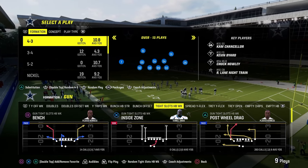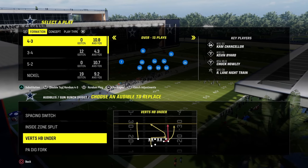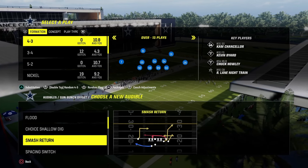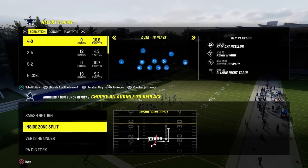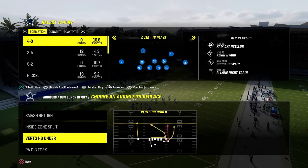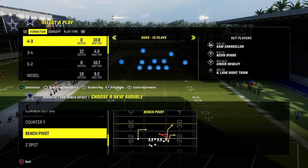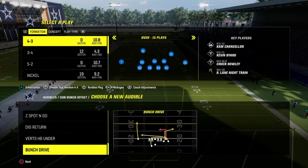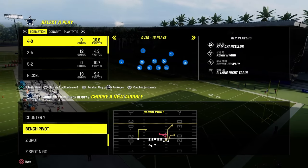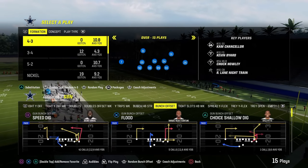That covers tight slots halfback week. In bunch, we have some really underrated plays we can go to consistently. One is Smash Return, another is a quick run audible down, Verticals as a bunch staple every single year, and then whatever else you want. I really like to come out in Z Spot and Go or Speed Dig, so we'll put Z Spot and Go in. That's pretty much my audibles.